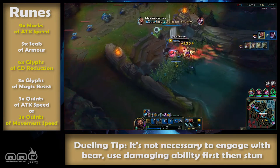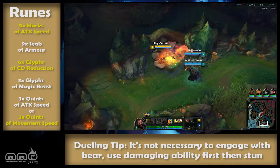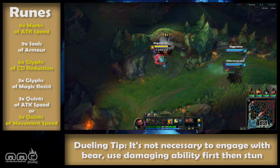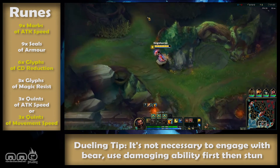The gist of the reasoning is that you want to go fast — whether moving from camp to camp, or bursting someone down with auto attacks or abilities. As football coaches everywhere have said, if you're gonna do it wrong, do it fast. Essential information: attack speed.